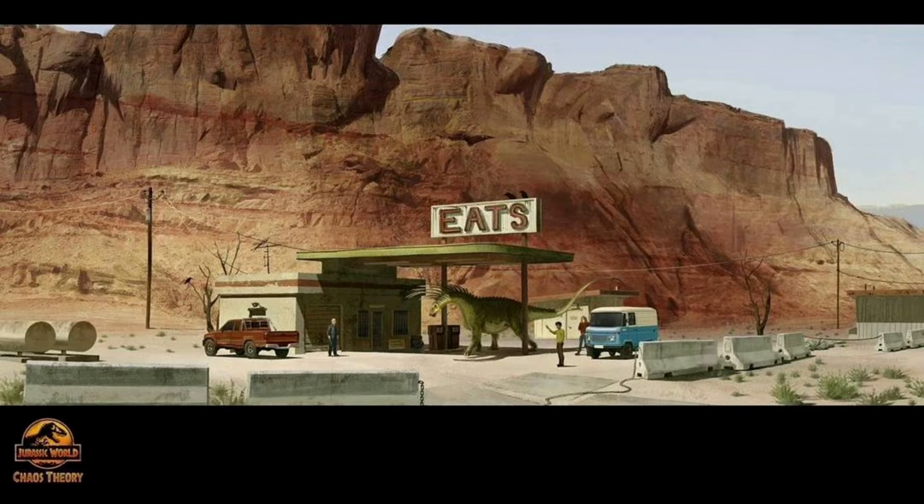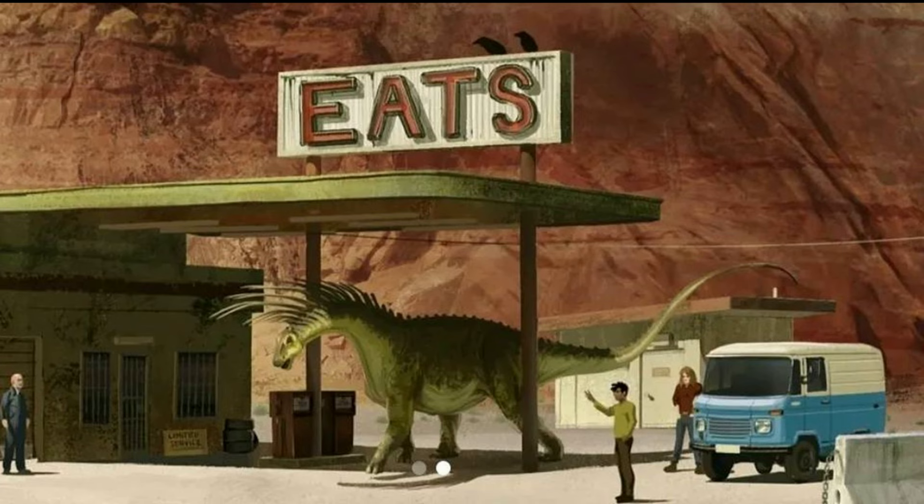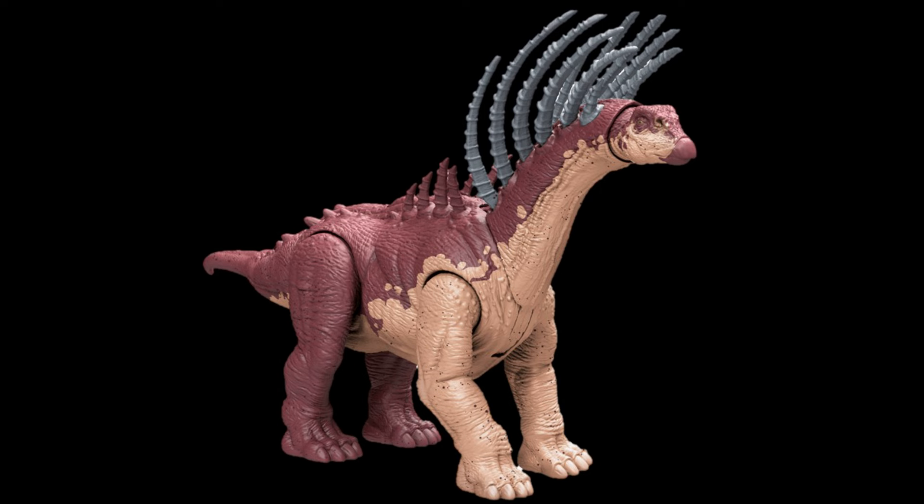Moving on to the really interesting one: you can see here the gas station scene — the scene where the Nasutoceratops sets off a fire at the gas station. But interestingly, that's not a Nasutoceratops, that is a Bajatosaurus. We also got a toy of this for Jurassic World Chaos Theory, so it seems Bajatosaurus was actually cut from the show, which is a shame because I really wanted to see the species.